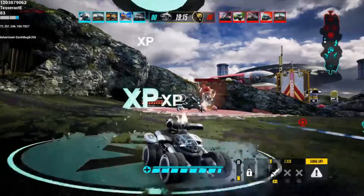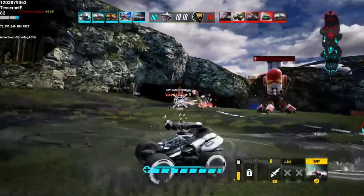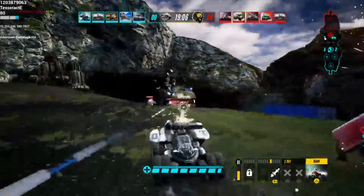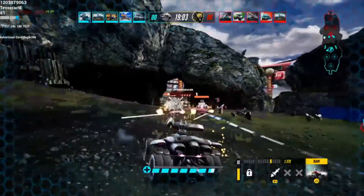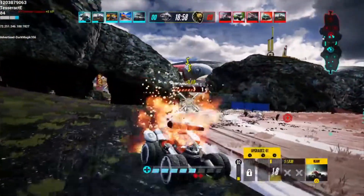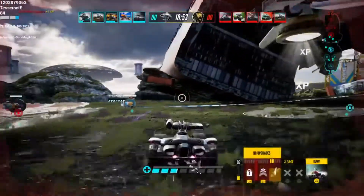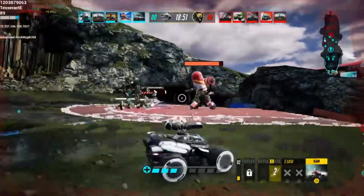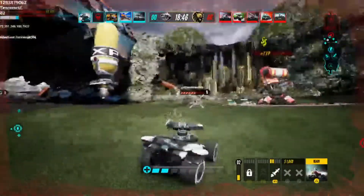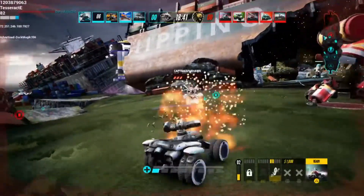The way you need to take down the enemy base is these towers will take out little automated bots, like what you see here — I'm blowing a couple of theirs up. Your bots are the only thing that can take down the shield for an enemy reactor. Once the shield is down, then you're able to actually go up to it and start attacking it with your own weapons.